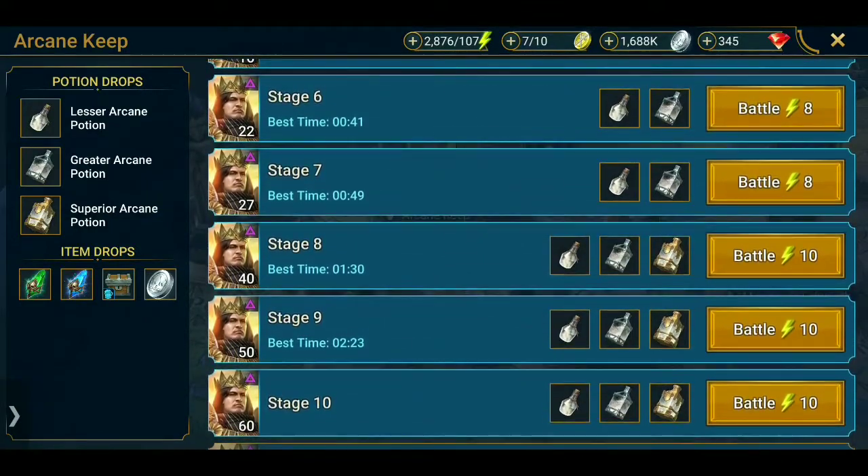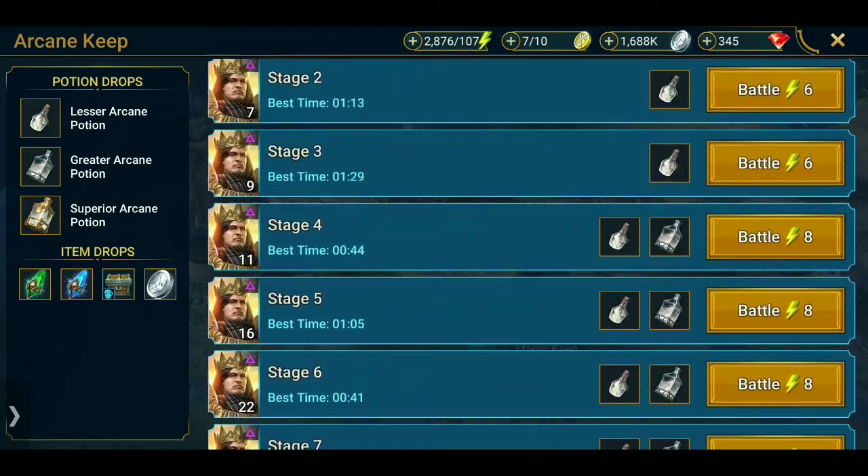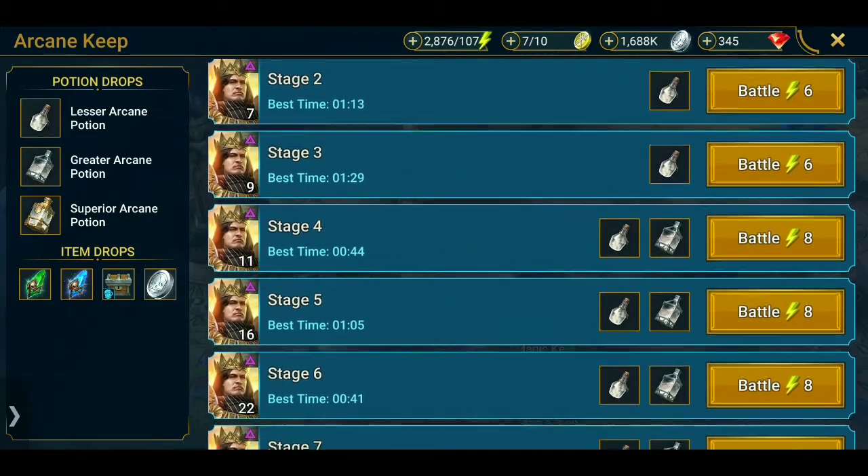Item drops: we have Green Shards, Blue Shards, Bruce, Silver, and of course Lesser Arcane Potion, Greater Arcane Potion, and Superior Arcane Potion. Stage 8 is where the Greater and Superiors begin, and Stage 4 is where the Greater begin.